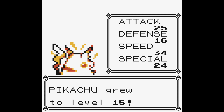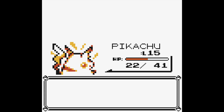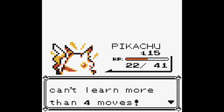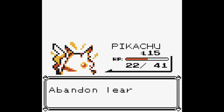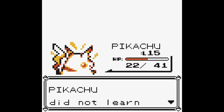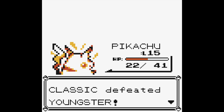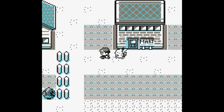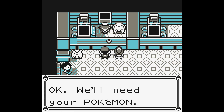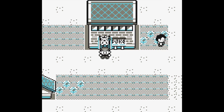Pikachu is up to level 15 now, which is great. He tries to learn Double Team, and I decide not to learn it — honestly I don't even remember what Double Team does. So we defeat the Youngster and head back to the Pokemon Center to get healed up, and then we'll head right back.